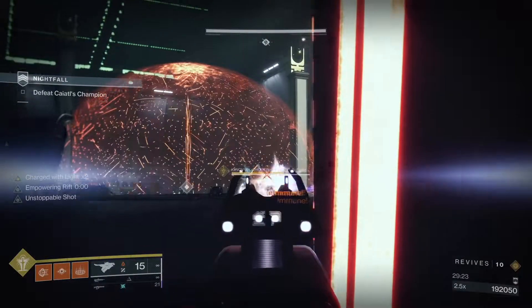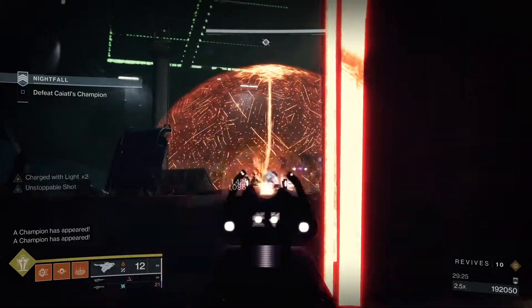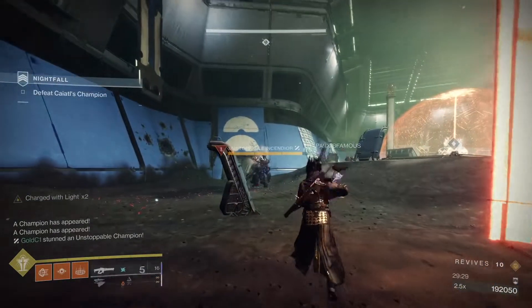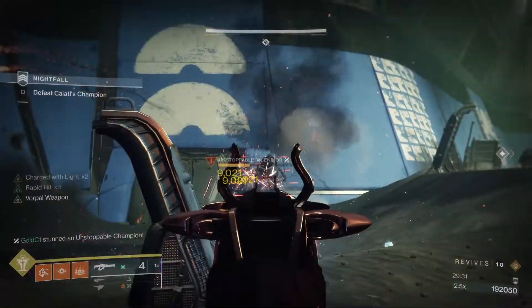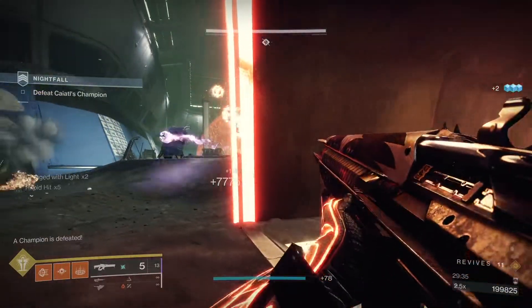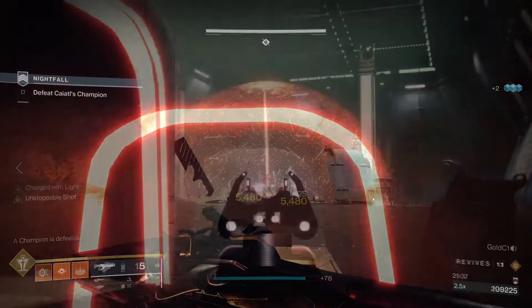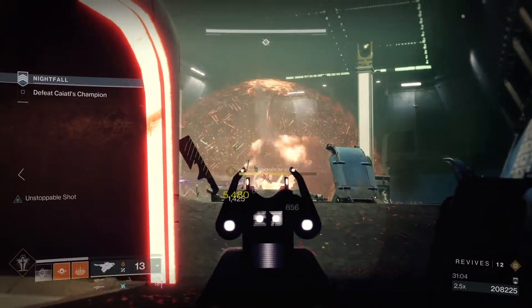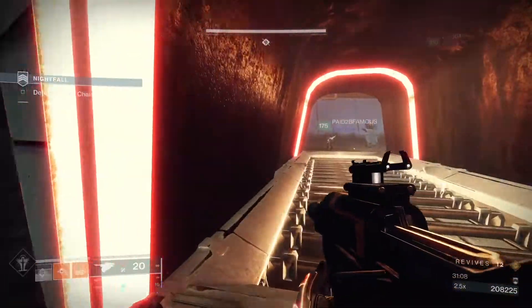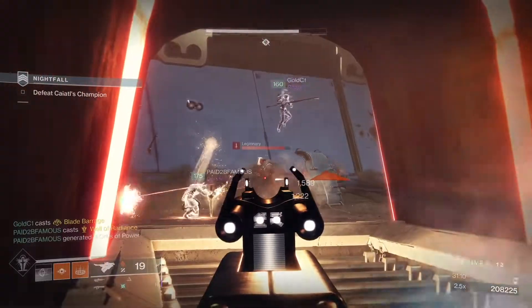At one third damage done, unstoppables will come out of the left and right doors. The boss will put up a bubble and shoot orbs your way. You have to focus on the champs and melt them quick. Use a super if you have to and get them out of the way. Use Skyburner's Oath to bring down the shield while shooting orbs. Then more adds will drop down — do damage until she's at one third health.